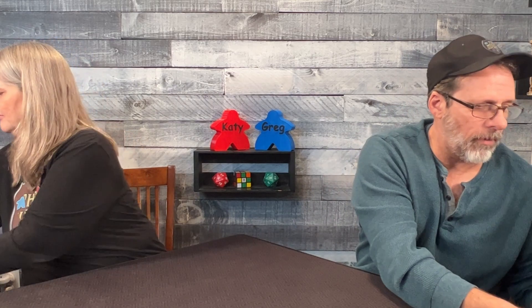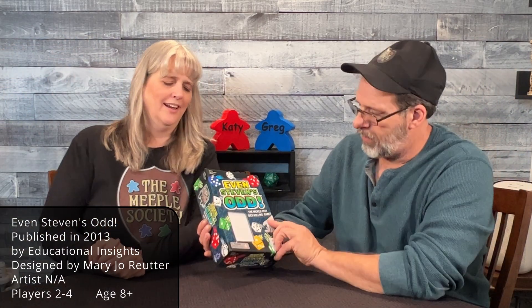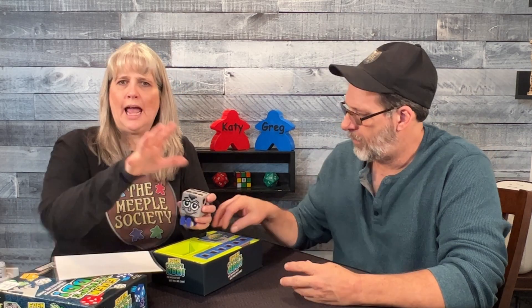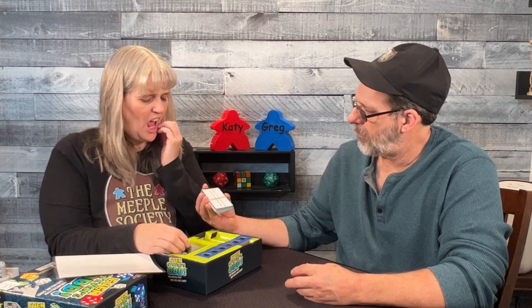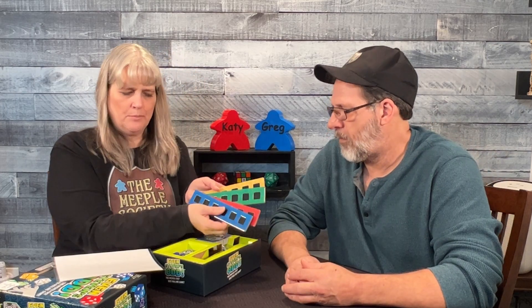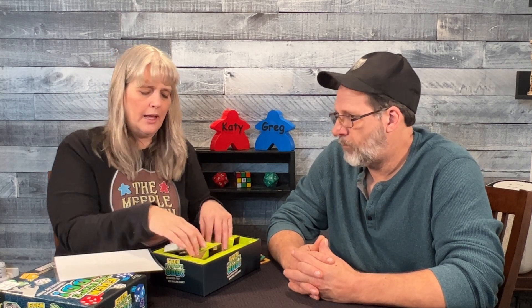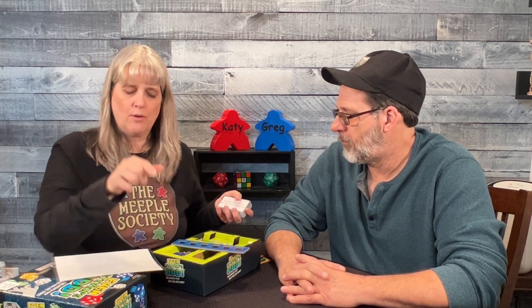Next is another dice rolling game: Even Stephen's Odd. I laminated the rules because I had to print them out. Stephen sits in the middle of the table — this is another one of those 'get the roll done and grab for Stephen' games. Everybody has their playing board, everybody gets a set of dice — three of their own color and three white ones — and at the start of each round you have a goal for that round.